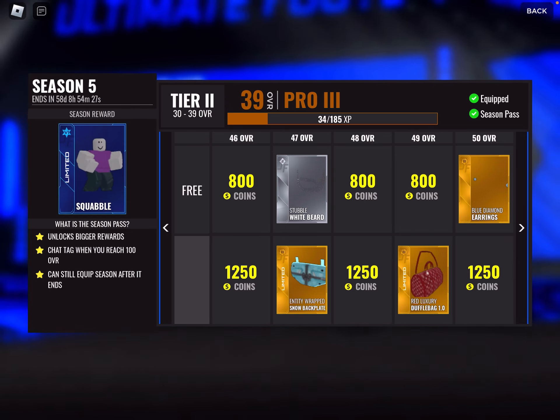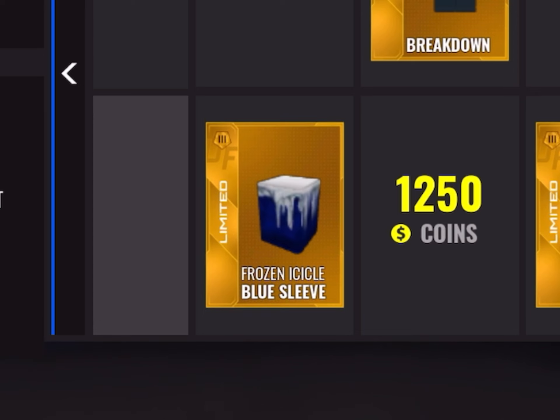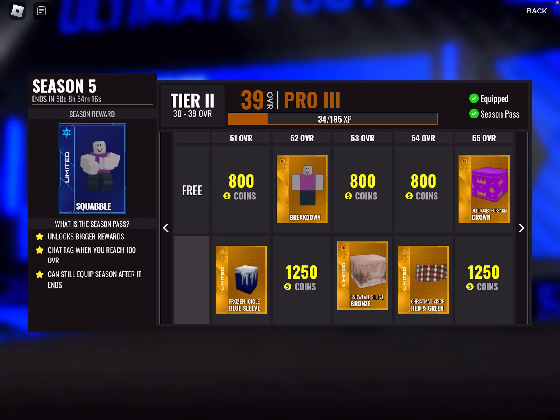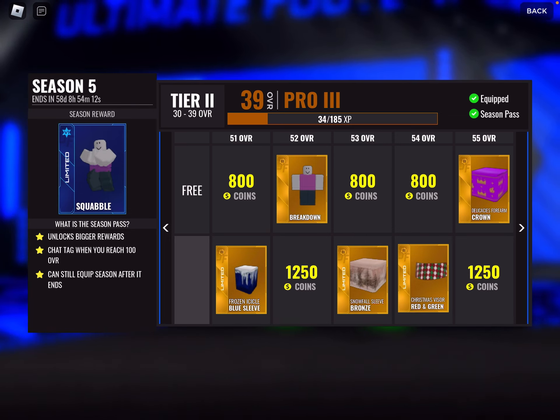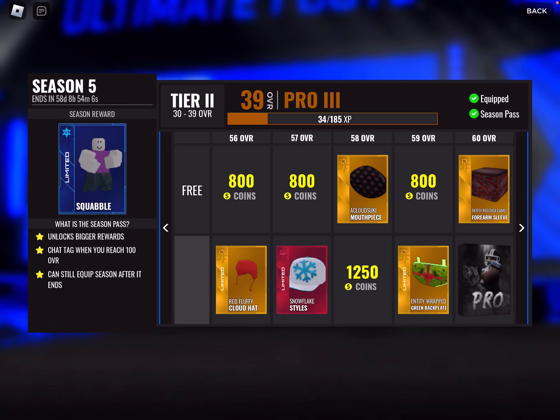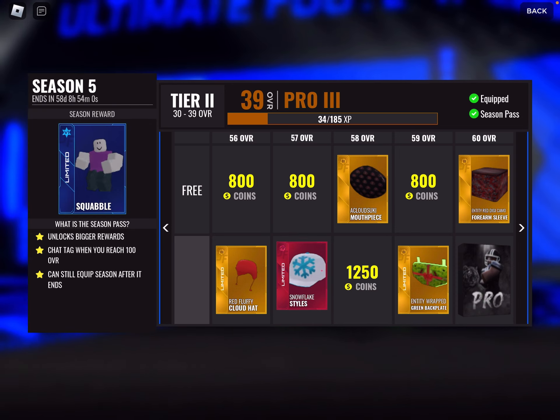Get a duffel bag. Frozen icicle blues — I like this, it's good. That's definitely gonna look good with a lot of blue fits. Snowfall sleeve bronze — that's gonna go well with the visor. Get a red and green Christmas visor. Fluffy cloud hat. Snowflake styles — I'd see myself wearing this, it looks pretty good.